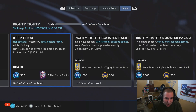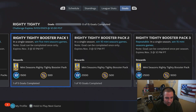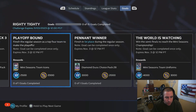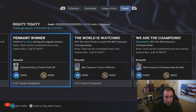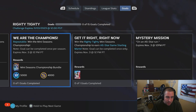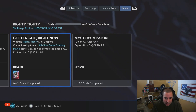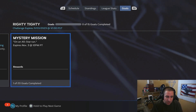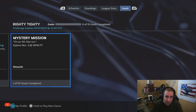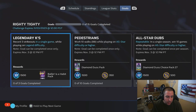In a single season, win 5 Mini Season games for the Righty Tighty booster packs and some XP. Win 10 for another reward, win 15 for another - that one is repeatable so you can get the booster pack players by doing it a couple of times. Finish the regular season for XP and stubs, finish first place for a Diamond Duos choice pack, win the championship for a 15-pack bundle plus XP and stubs. There's also a new Starling Marte and a mystery mission - I already figured out it's win 20 games on All-Star difficulty, probably rewarding a Diamond Duos choice pack or maybe an All-Star game choice pack.